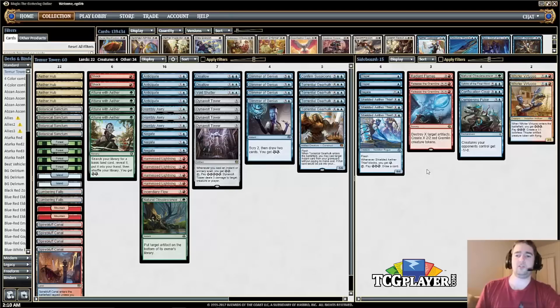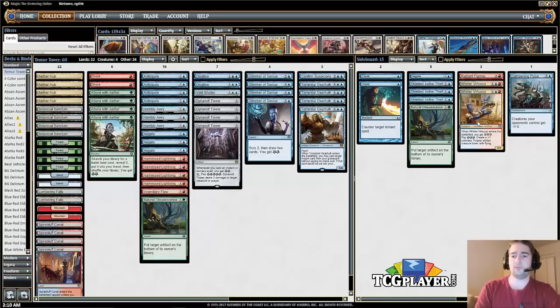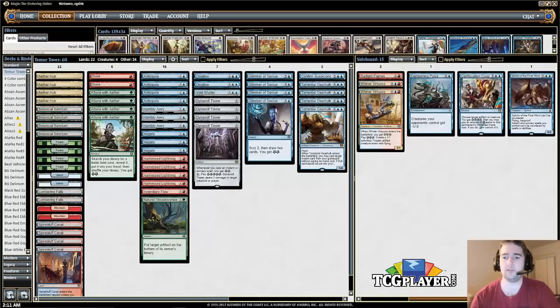Two Release the Gremlins and one Natural Obsolescence in the board handle artifact-based decks. Radiant Flames is really good against Four Color Saheeli — just a sweeper effect. Then there are two copies of Whirler Virtuoso as another way to close out games: you play it, make a bunch of energy, pump out Thopters, and it's an alternate win condition. Been pretty impressed with that as a sideboard option.